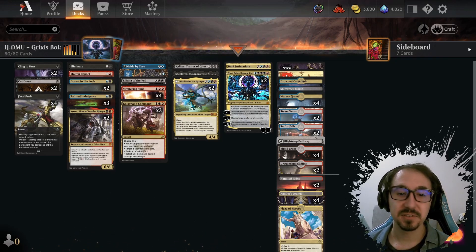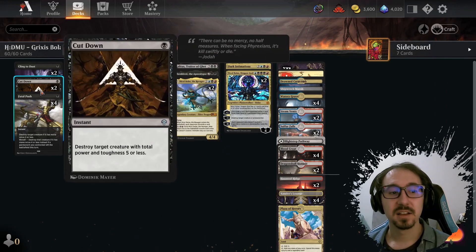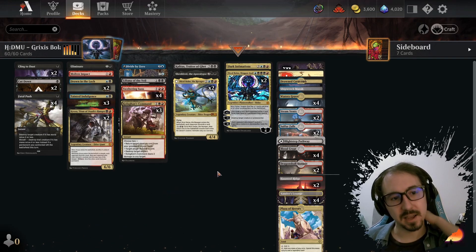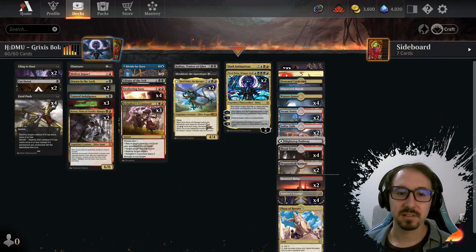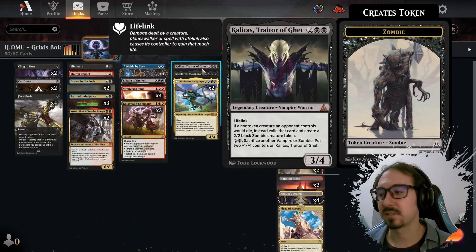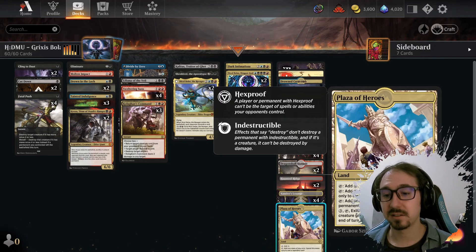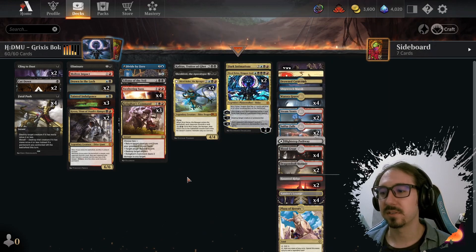I added a few new cards from Dominaria United such as Joldred the Apocalypse, Liliana of the Veil, and these cutdowns instead of the one other removal spell we had. I also added one Plaza of Heroes since we have a lot of legendaries in the deck. It just makes sense — we can use it to protect our creatures since it gives hexproof and indestructible, and it also makes it easier to cast our Nicol Bolas.